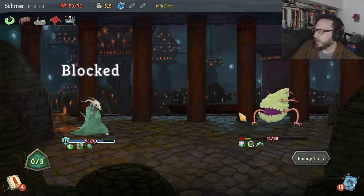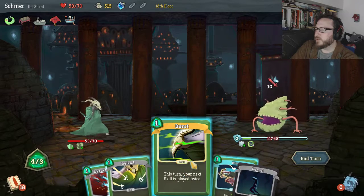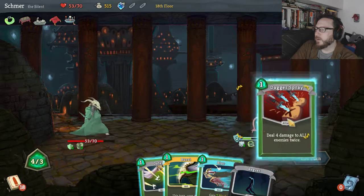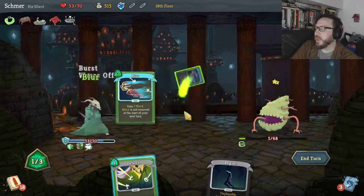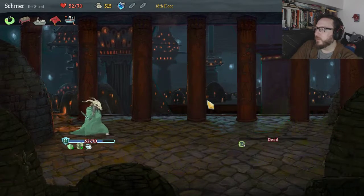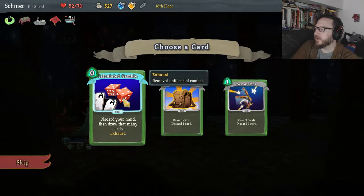Zero damage again is the most important part at this point. We've got Burst, Blur, Defend, Dagger Spray. Burst — Blur — he's stunned! That's incredible. We still take one damage here. I have no idea why he ended up stunned. Maybe a second Calculated Gamble?